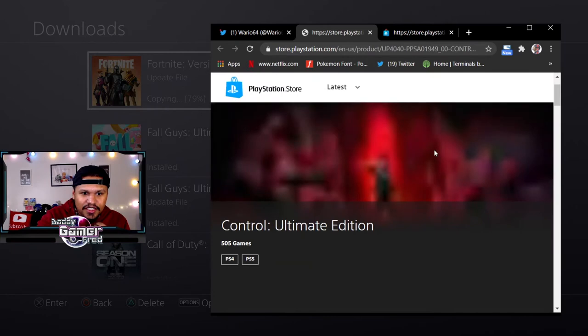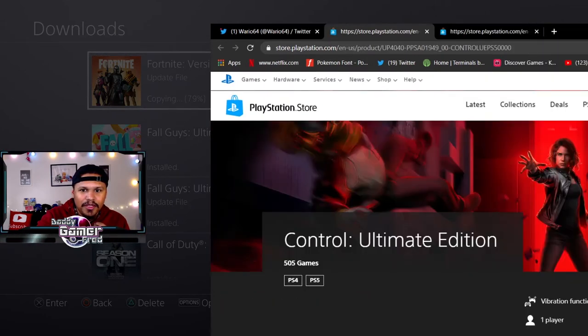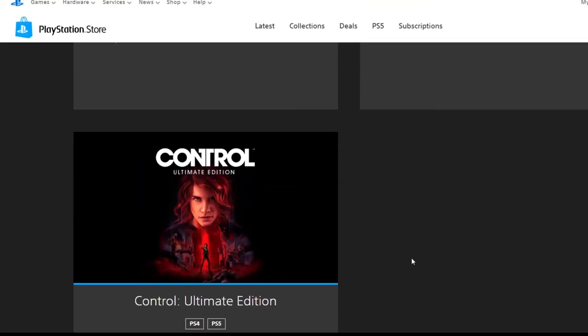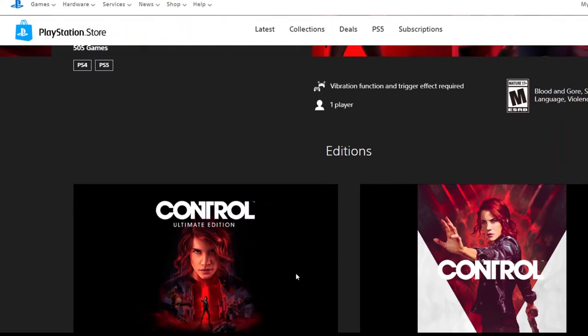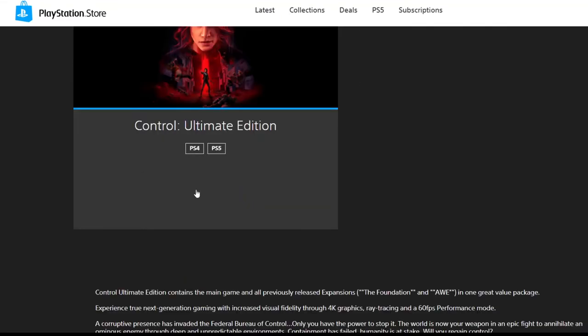Moving on to Control Ultimate Edition - this one says PS4 and PS5, but again it's just blank on the web page. I scroll down and the PS4/PS5 options are there but nothing to click - the buttons don't do anything. It could just be a glitch I'm facing, maybe my IP address is blocking this for whatever reason.